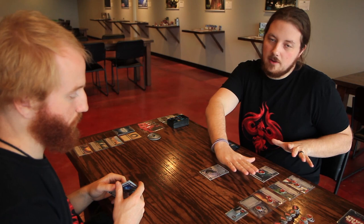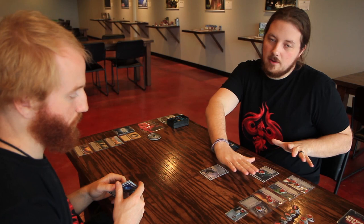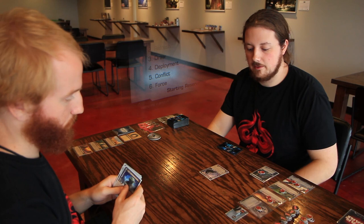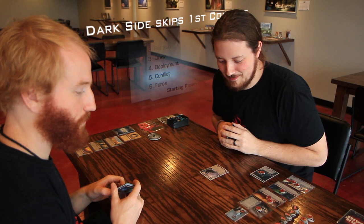That concludes the deployment phase — I played an enhancement that stays in my play area, and a unit that stays on the board. Stage five is conflict, but during the Dark Side player's first turn, I actually don't get to conflict. In the long run of the game, if I play the Emperor on the first turn he can still do something, but this turn I can't attack. So we'll skip conflict and go to the Force phase.